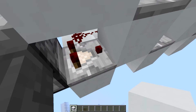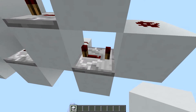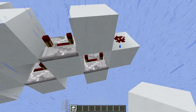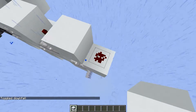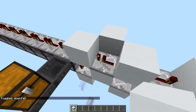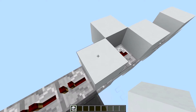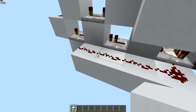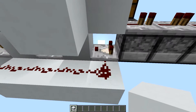All I've got here is a comparator with a repeater, with another repeater set to four ticks of delay. Then it goes to a redstone dust block — four ticks of delay, block, no delay block — and then your line.